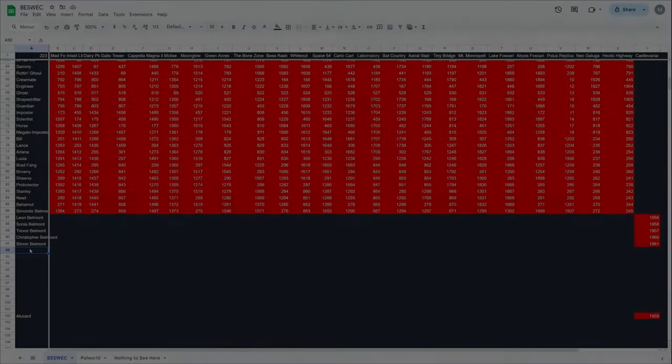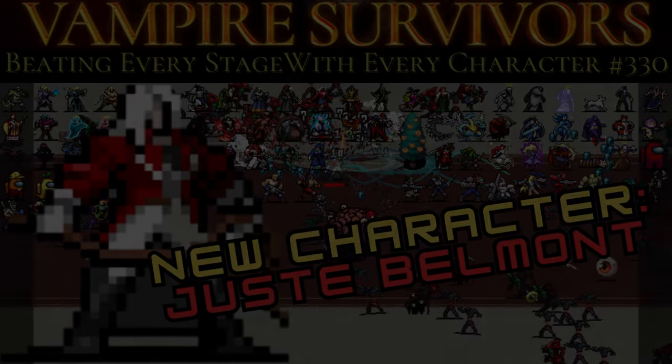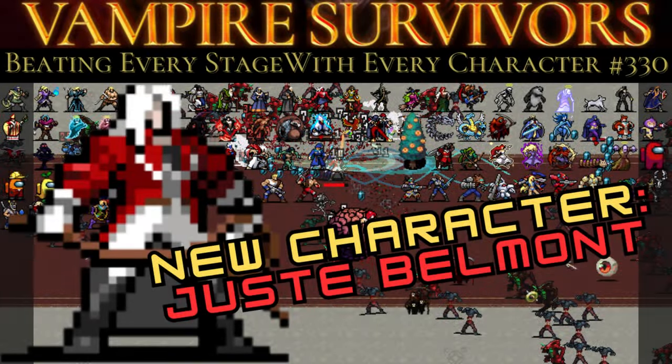We've just finished another run with Just Belmont. That's not how you spell Belmont — well, that is. Up to 1,962 complete and 92 characters, which leaves us with 246 to go. It just keeps getting bigger and bigger and bigger each time. Thanks for watching, I hope you had some fun. Please like, dislike, comment, subscribe if you haven't, and thank you to anyone who has. Either way, have a good day and keep messing around — Vampire Survivors Beswick, Ode to Castlevania style.